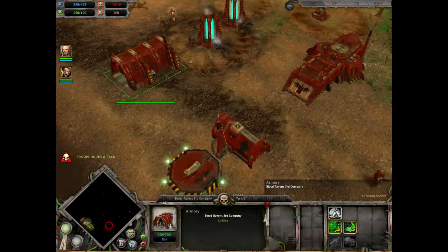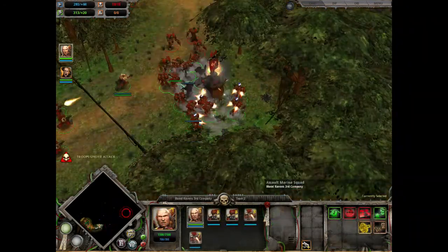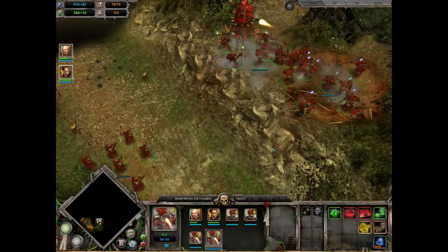At the Armory, add Bionics for Marine Health and Target Finders for Accuracy. Push East to claim another Strategic Point and build a Listening Post. Follow the path North and jump up with your Assault Squads to claim another Strategic Point.